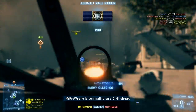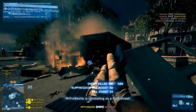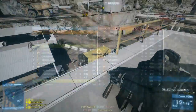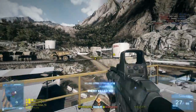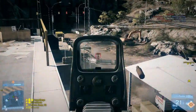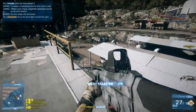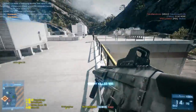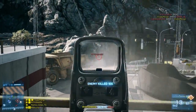Moving on from the Assault class we find ourselves in the Engineer class. Here I've got a toss-up between the SG553 and the ACWR. The SG553 has become my latest love from the Engineer class — I picked it up from the co-op weapons and found it was really good, similar to a lot of assault rifles but with a slower rate of fire. But I think the ACWR has won my heart over. I really like its high rate of fire, it's quite similar to the AEK in that regard. I like high fire rate guns — it makes killing quicker, you can move on, get to the next target, play the objective.